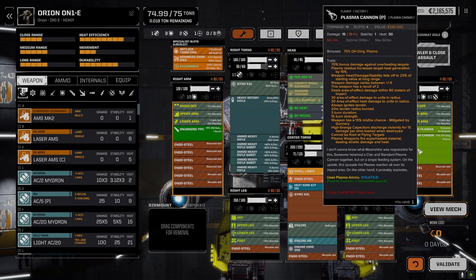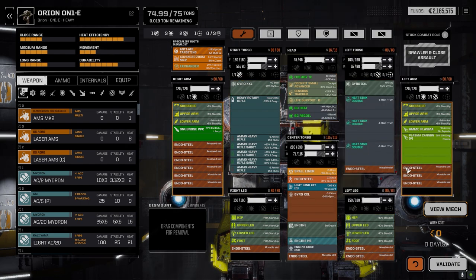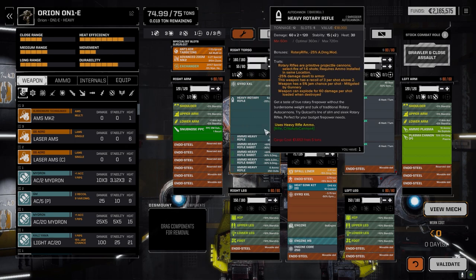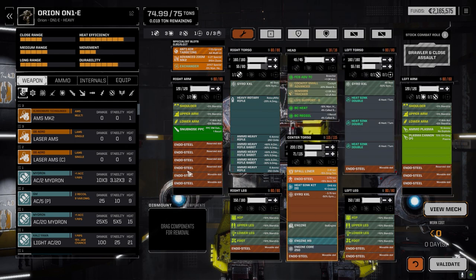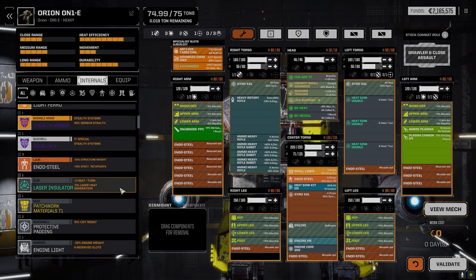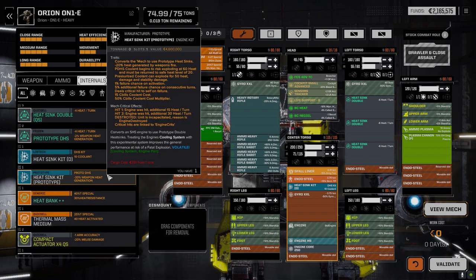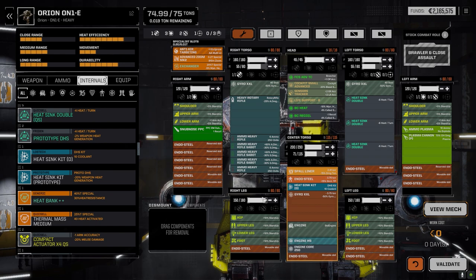I'm not 100% sure this is the best loadout, but I thought it was worth trying. We'll be alternating between two weapon sets anyway. We've also got a prototype double heatsink kit and a couple of prototype double heatsinks — I might work those in, but it's going to be a balancing act with the rotaries without more recoil reduction. I maxed the armor with some slight reductions to the back, legs, and CT, but everything else is maxed out. That's the Orion — let's see how it works today.